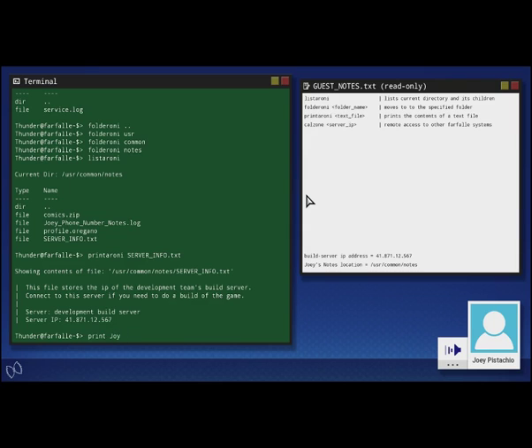Type in calzone, followed by the IP of the development server we pulled from the text file.